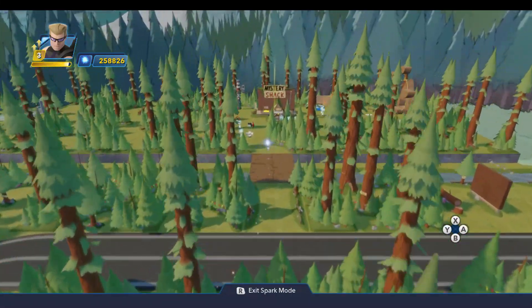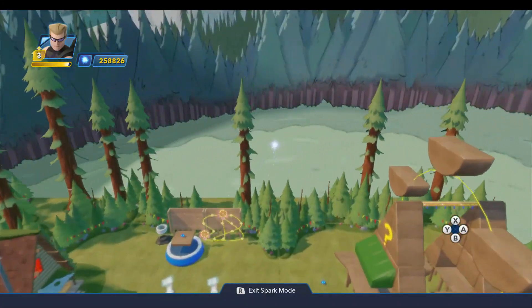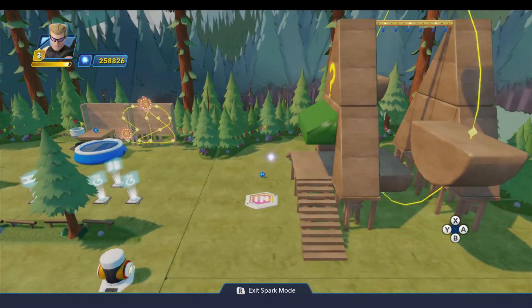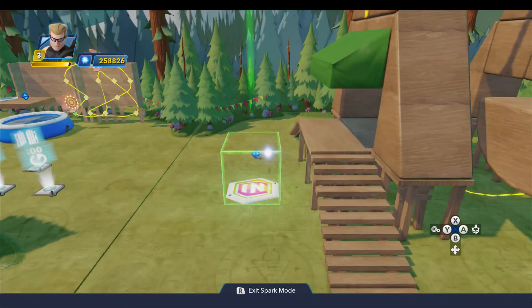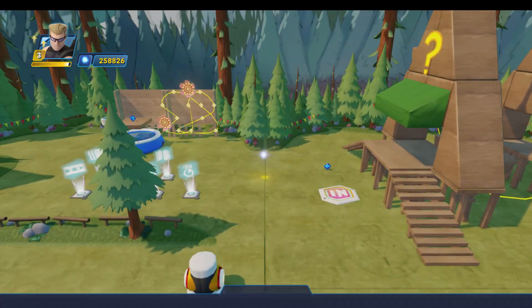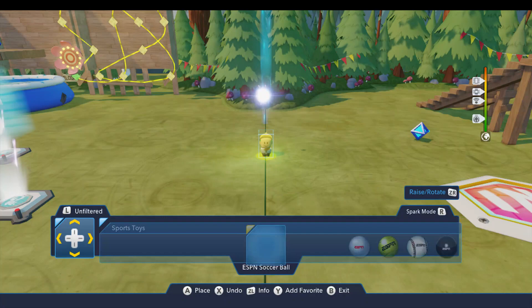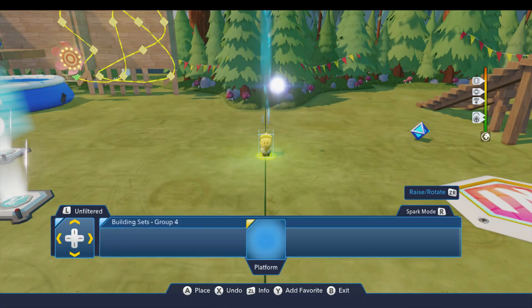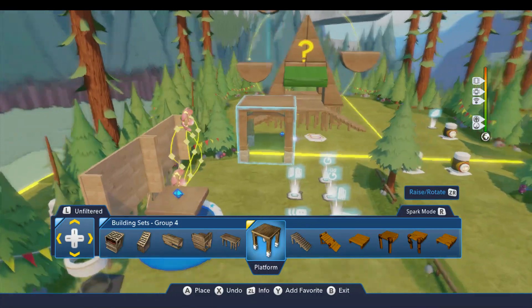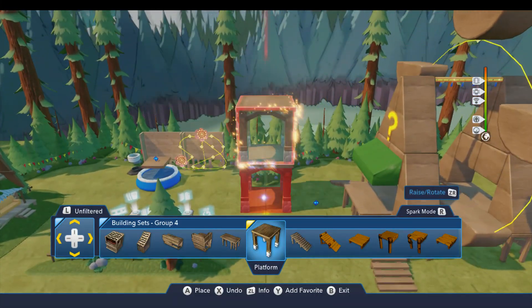Now let's come over to the Mystery Shack. There's one more attraction I had over here at the fair — and it was the climbing tower. I've already placed two Creativitoys: an object generator and a locator. To build the tower, it's pretty easy. We'll come down first of all to Building Sets Group 4, and we're going to use this platform piece from the Pirates of the Caribbean playset.